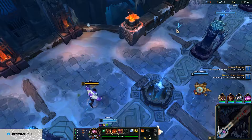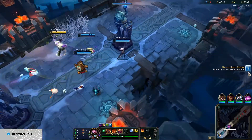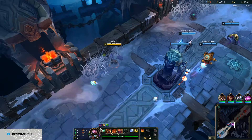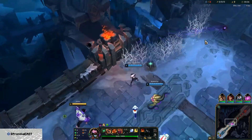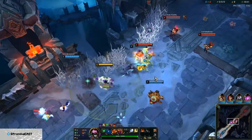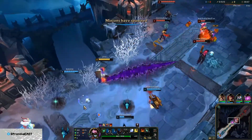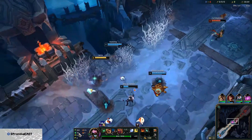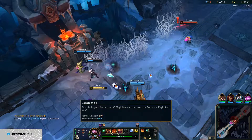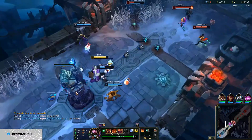So instead of doing Overgrowth and the other tank runes, I want Font of Life because it's much easier to proc than Font of Life — of course for your Q's — so our allies can get more healing. Then we're going Conditioning because we need those armor and magic resists, and we're going Overgrowth of course because of all the minions and stuff.